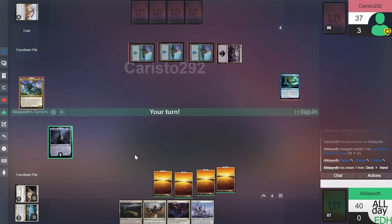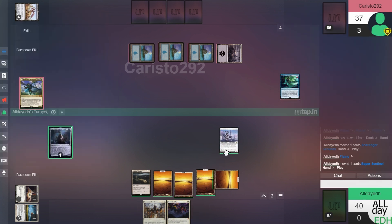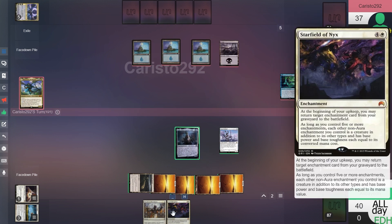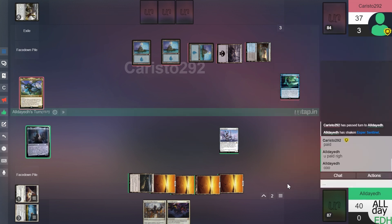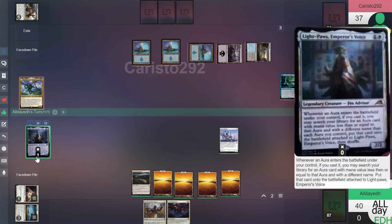We'll untap, draw. Play the Scavenger Grounds. Let's play Esper Sentinel. Tap four for Lightpaw's — our commander. Get rid of the counters and pass. We have Starfield of Nyx in our hand which allows us to recur auras from our graveyard. And he Fatal Pushes Lightpaw's. We'll untap — this has two commander counters now. Draw.